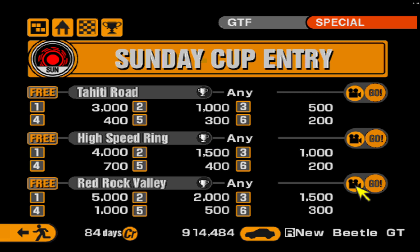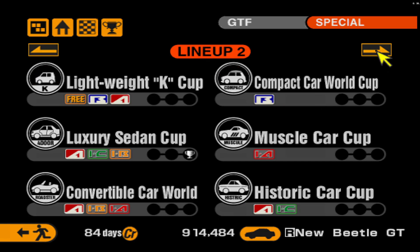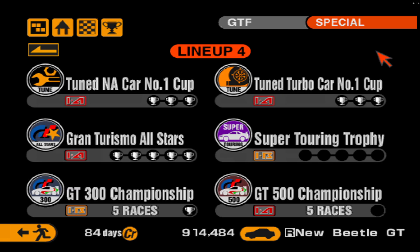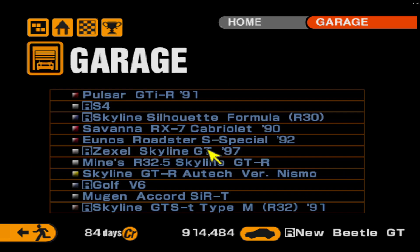Final result for the Beetle: a 1:03.0, just over a second slower than the Zexel. That's kind of impressive considering the Zexel makes a ton more power. Had I gotten cleaner laps with the Beetle, it might have been able to beat it. I'm kind of impressed with the bug. The S4 makes 597, the Zexel 680, the CTR2 almost 670, and the Beetle is severely underpowered against all three — yet it was still respectable.